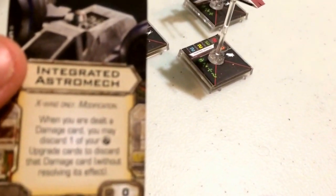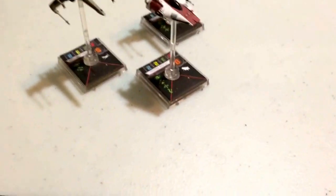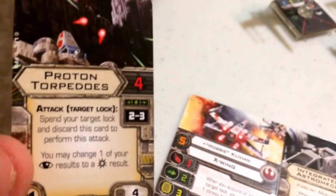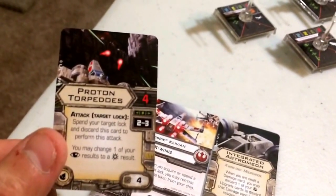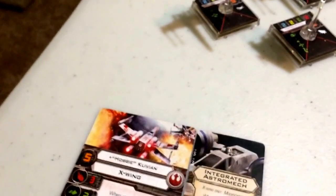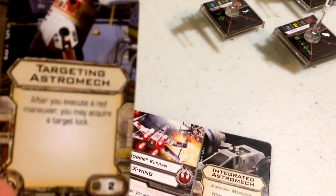For his modification, he also gets Integrated Astromech — if he's about to be destroyed, sacrifice the astromech to negate that damage entirely. Basically a free hull upgrade for X-Wings. His warheads are Proton Torpedoes, costing 4 squad points, with attack value 4 at range 2-3. It reads: spend your target lock and discard this card to perform this attack; you may change one of your focus results to a critical. For his astromech, he gets a Targeting Astromech costing 2 points, which reads: after you execute a red maneuver, you may acquire a target lock.